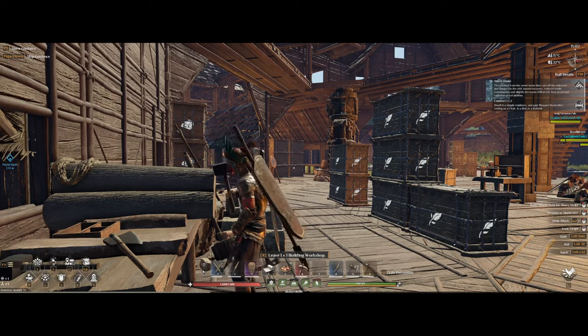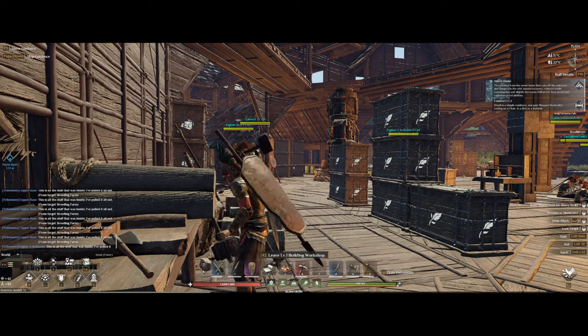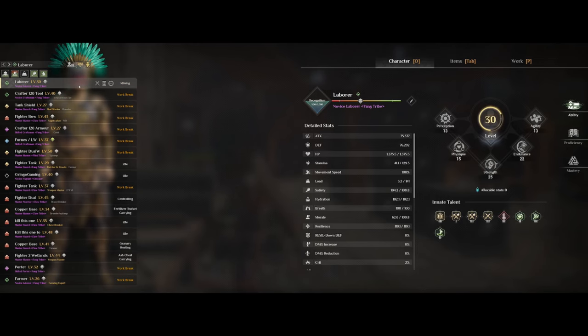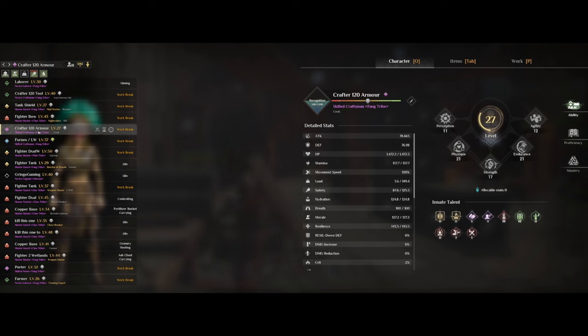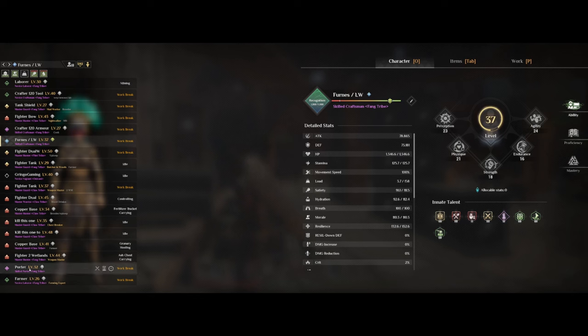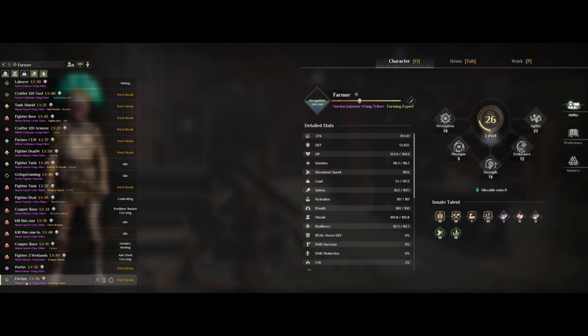Hey, what's up everyone? Hope you're all having a wonderful time. In Soulmask there's a lot of grind to do, gear to be made and it's very time-consuming. This can be helped out by using NPCs to help with your assignments for your base. And depending on what tribe your NPC is from, that will decide what extra talents they get. Here we're going over the Fang tribe, which is going to be the best for your worker NPCs.